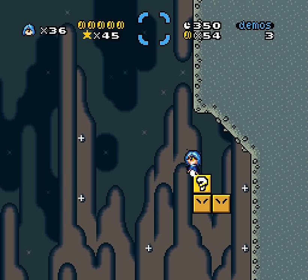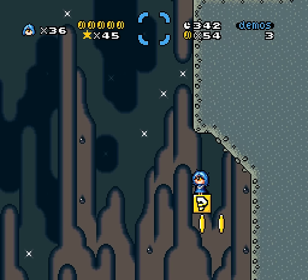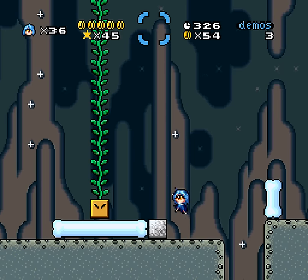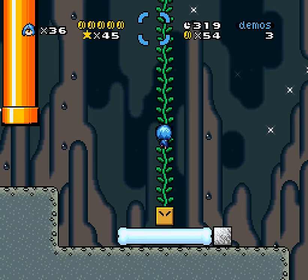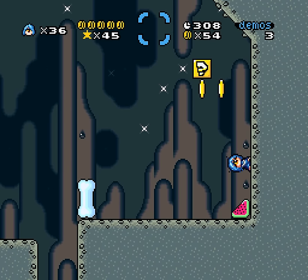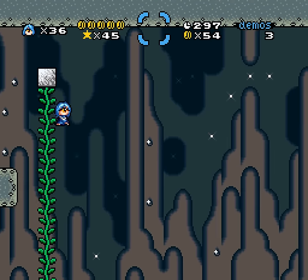Wait, how do you get further up, though? Like, there's something there I can see, kinda. Is there, like, invisible blocks or something I'm supposed to find? I haven't found a cape in the game yet. Alright, okay, let's — there is an Easter egg. I don't know what it is.